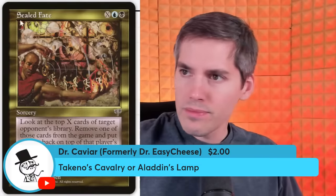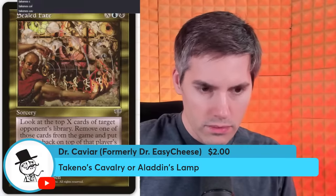Takeno's Cavalry — a 4-mana 1/1 with Bushido 1, so it gets buffed when it blocks or becomes blocked. Tap: deal 1 damage to target attacking or blocking Spirit. This card is stone garbage — what a trashy card.